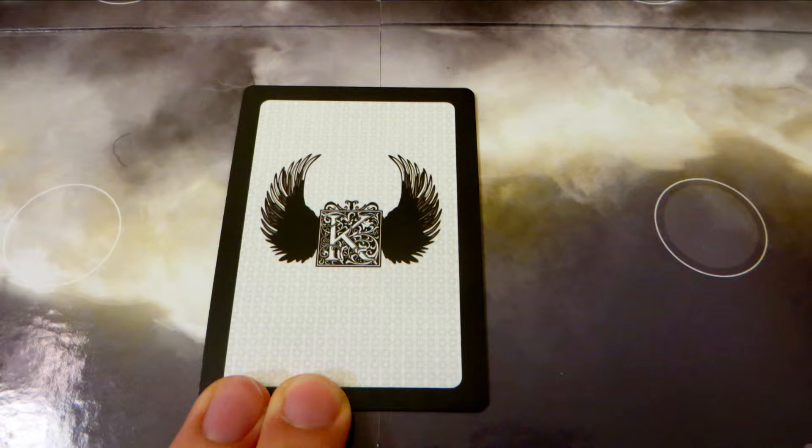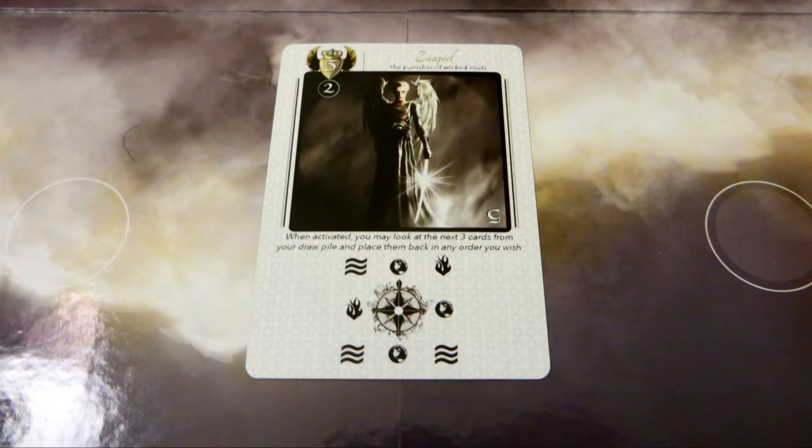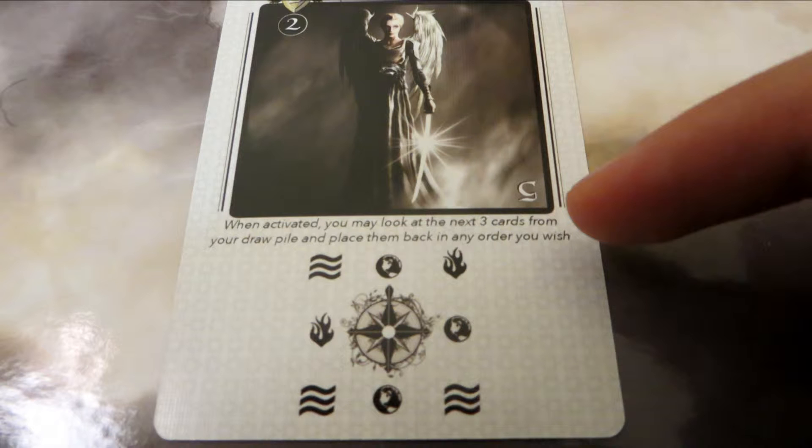Until an angel is activated it can't move — it just sits there, face down, a secret to everybody except you. Once you've activated an angel, it first brings its special ability into effect as printed on its card.